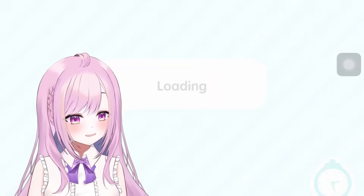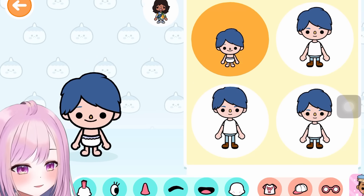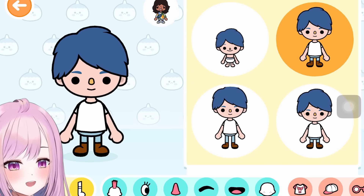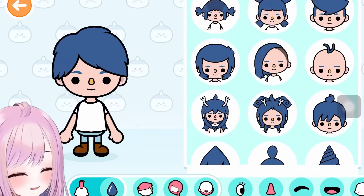First, let's go to avatar creations — I'm gonna be creating myself. I'm excited! There are different age options — I'll pick teenager, we're not old yet. Next is skin color, and then there's a mechanical arms option — we won't do that.